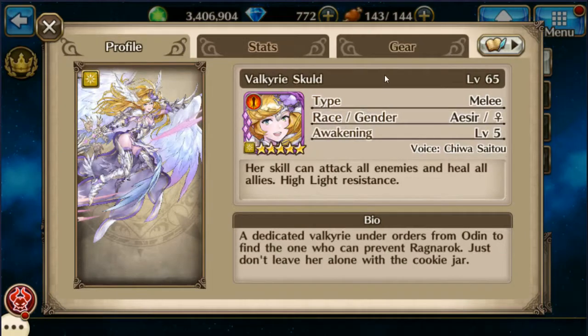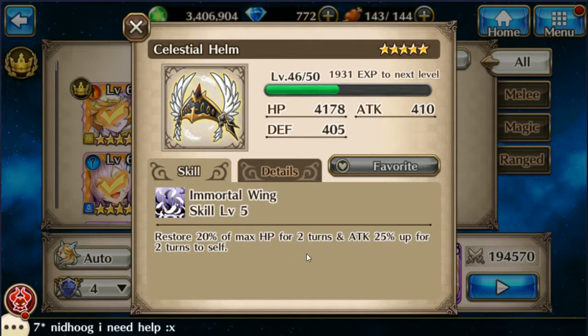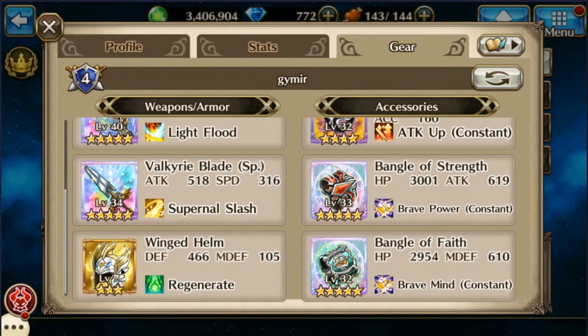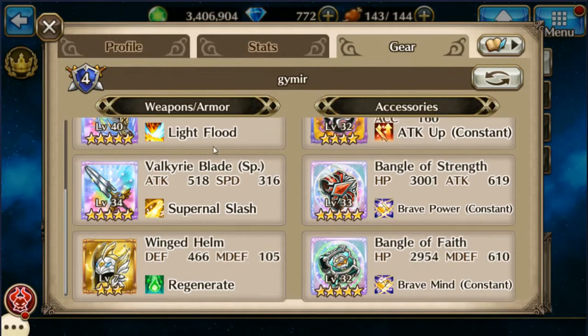Then we've got Skuld set up with the celestial helmet, which I'm using mainly for the attack 25% up for two turns, which makes the Asgard blade and the Valkyrie blade stronger — that's what I use to crystal crush. Then a winged helmet basically just for the health regeneration, which I haven't even bothered to upgrade yet.